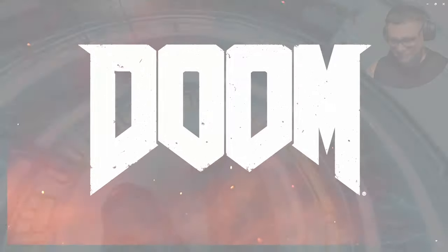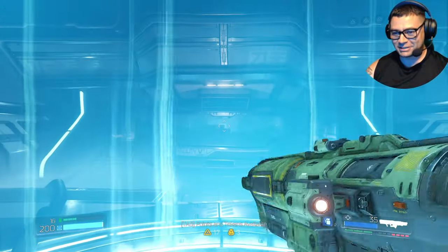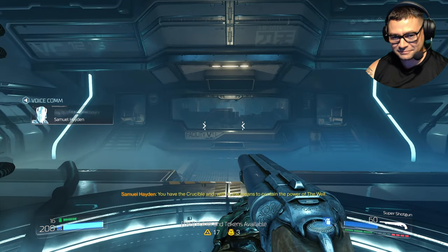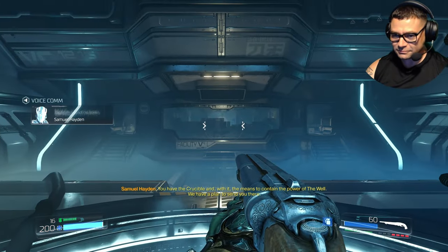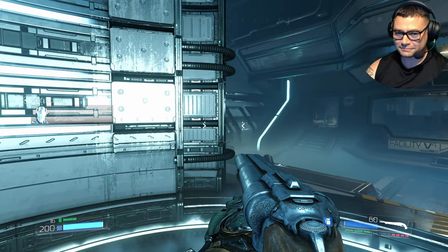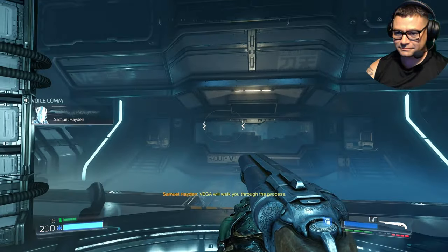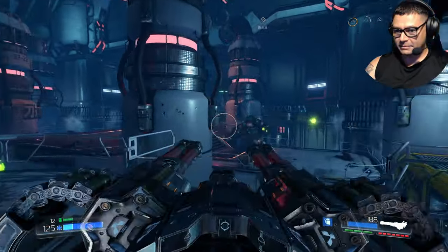Next time on Doom 2016. Not sure if you heard my conversation earlier, but we have the crucible, and with it the means to contain the power of the well. We have a plan to send you there - Vega will walk you through the process. Light him up!